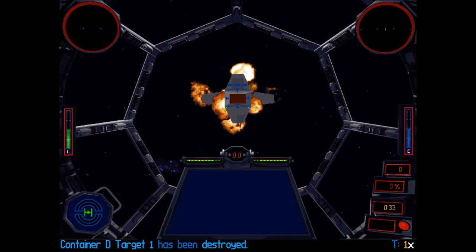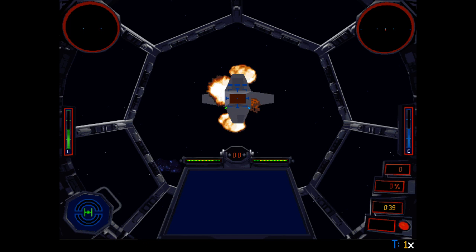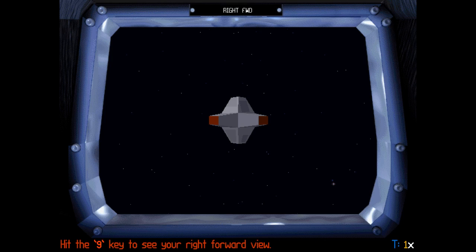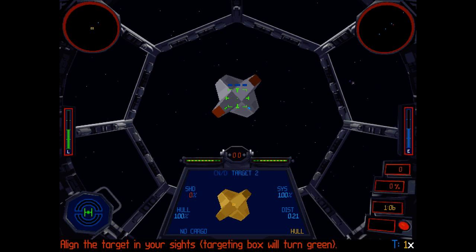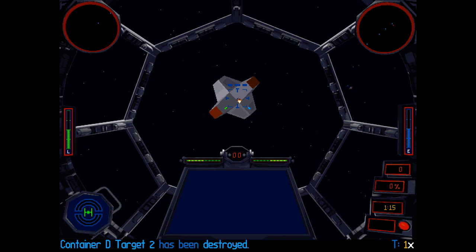Good. Target destroyed. Press the T key to target the next container. Hit the 9 key to see your right forward view. Return to forward view by pressing the 8 key and check your forward sensor. Steer your craft to the right toward the bracketed target. Align the target in your sights and the targeting box will turn green. Now destroy target 2. Target destroyed.